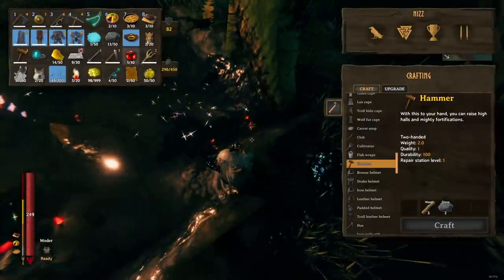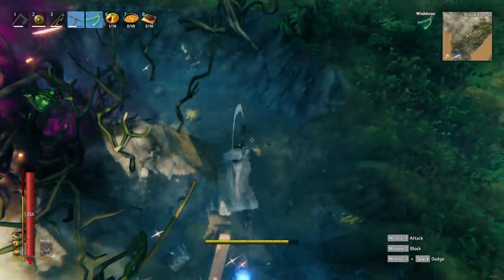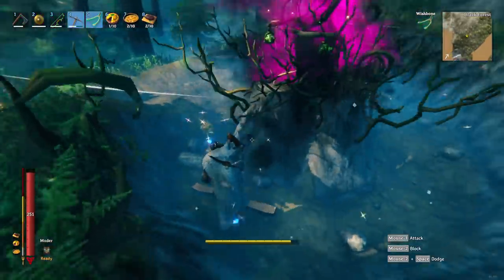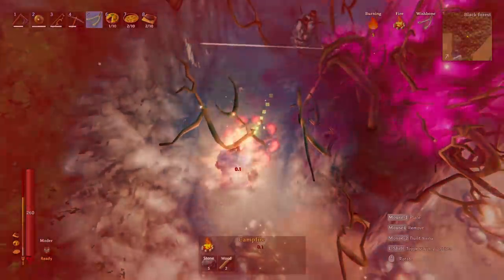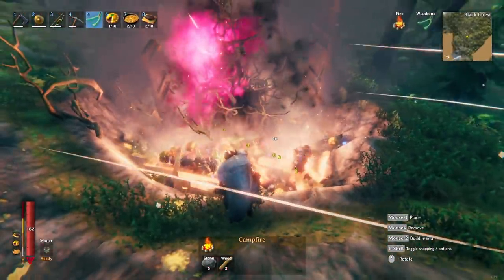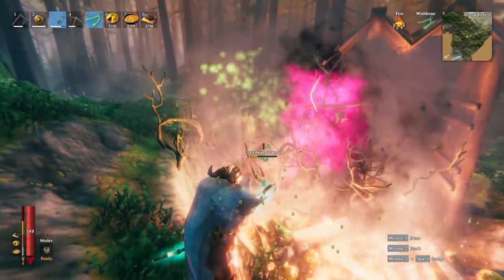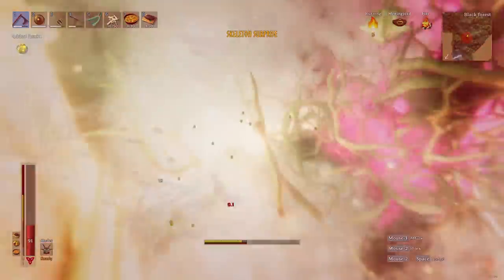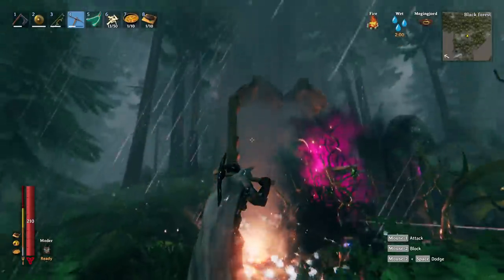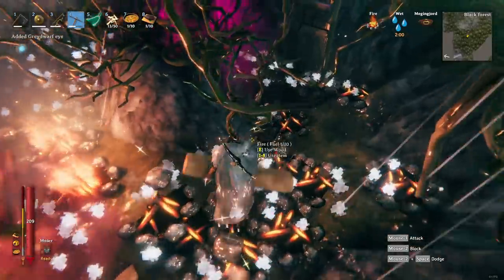You can just relax and let the water trap do its thing, then pick up a lot of loot in one go. You can do the same with a lot of other spawners. For example, with the Greydwarf spawner, dig around it creating a pit with the spawner in the middle and then spam campfires all around it. Every time a Greydwarf spawns it will die to the fire, creating a resin, Greydwarf eye, wood, and stone farm. Build a roof to prevent the fire from getting extinguished.